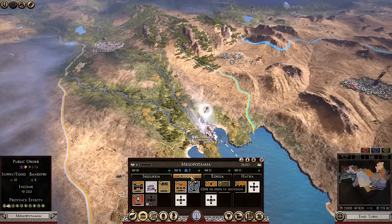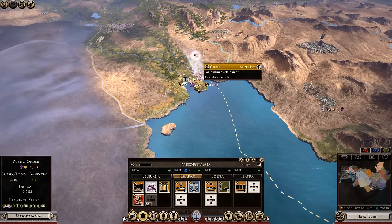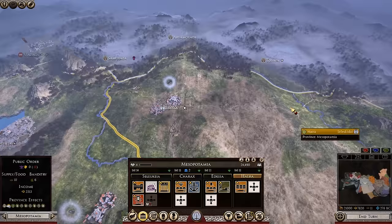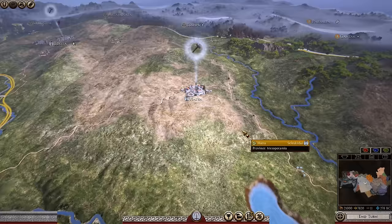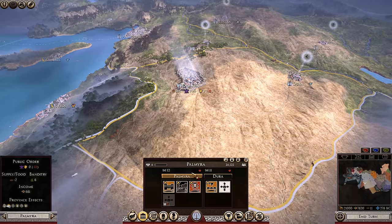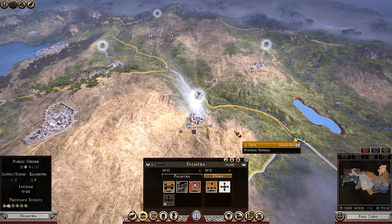You also have the city of Charax with grain, way to the southeast — your only port settlement that lets you access the east. There's also Edessa and the city of Hatra, a very minor settlement. Moving southwest, you have the province of Palmyra — a two-city province. Palmyra itself and then Chara to the east, which has glassware; Palmyra itself has nothing.